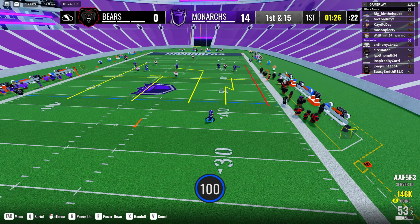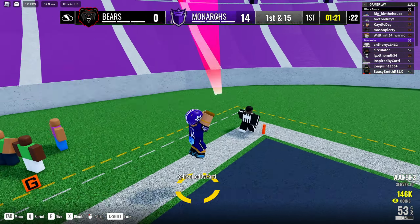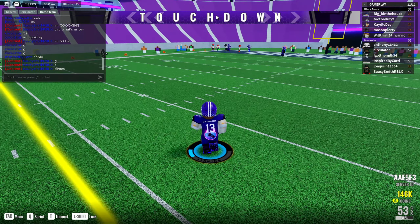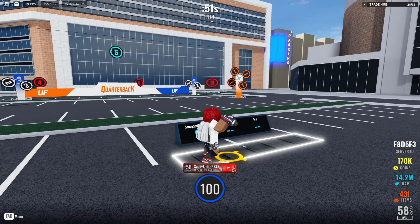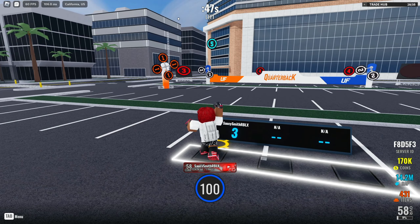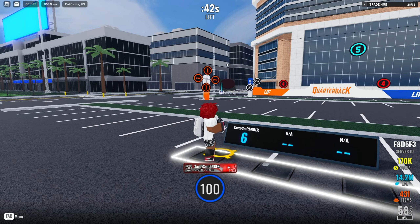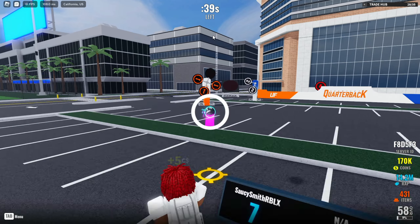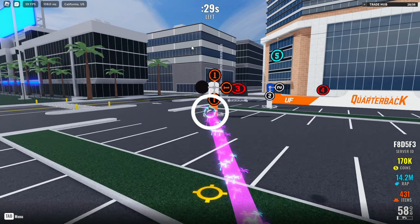It's very frustrating to have receivers that can't route or catch — I have shorts videos about bad wide receivers which I'll link in the description. The best tip I can give you at quarterback for this video is to aim ahead of your receiver. Aiming at the receiver means an interception 90% of the time unless the defense is just horrible. Learning the powers will take time and practice, and I highly recommend going to the QB gauntlet in the trade hub and practicing there for a few minutes a day to freshen up your skills.